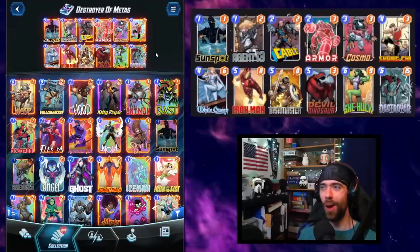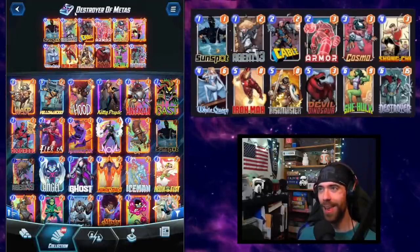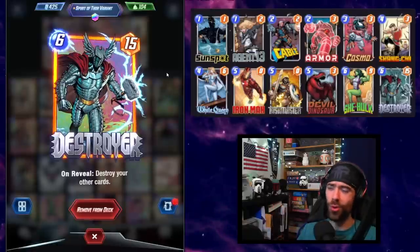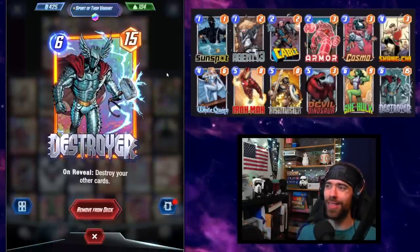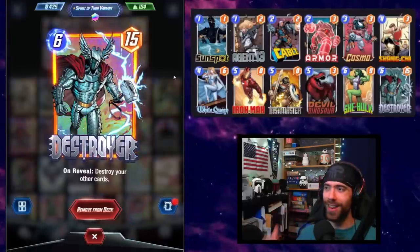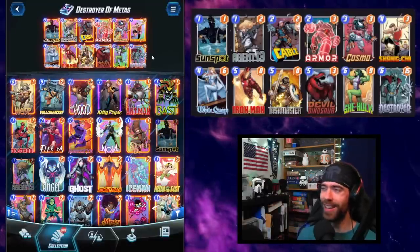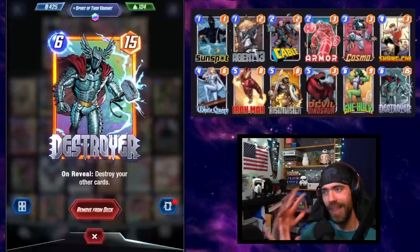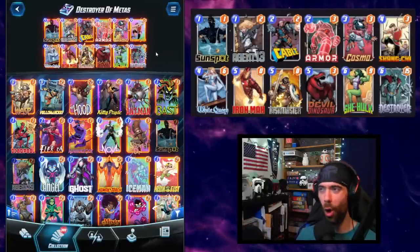Welcome back to Marvel Snap, coming at you for today's deck guide with a fresh look at the Destroyer archetype. The deck is named 'Destroyer of Metas,' a tribute to the resiliency of the Destroyer card. He has led a solid deck in every single meta we've seen in the game, always championing free-to-play accessible decks that are infinite-certified and can climb against whatever the meta throws at them. This list is no exception — we're pairing the Destroyer stat line with the good cards Devil Dinosaur shell.